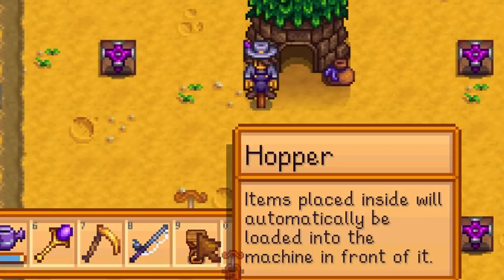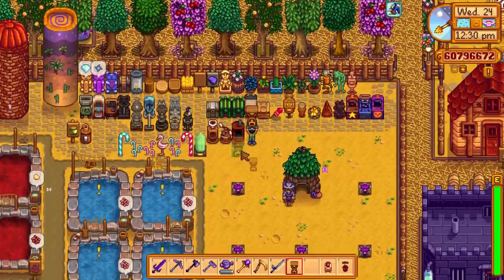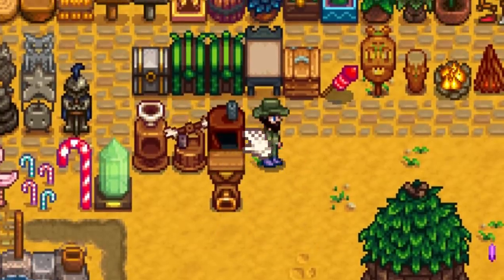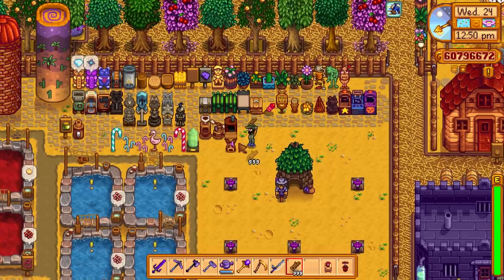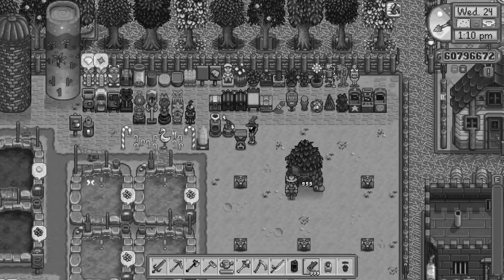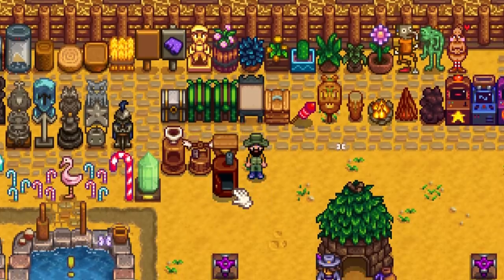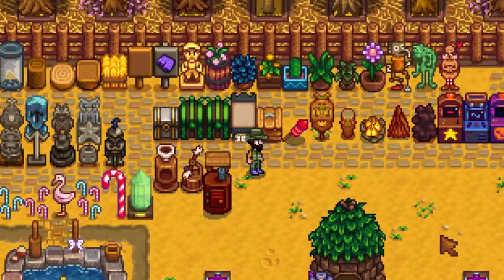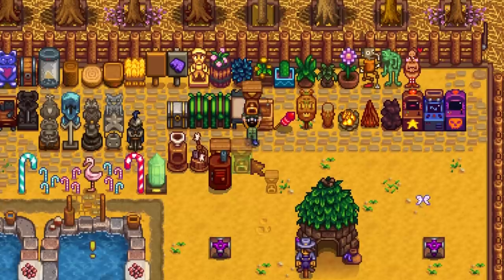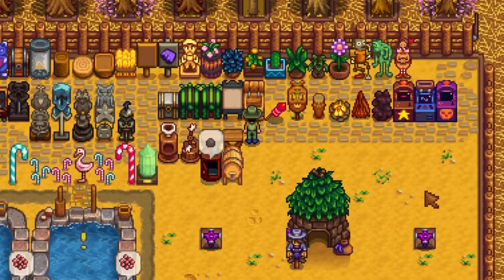We also have the hopper. Items placed inside will automatically be loaded into the machine in front of it. For example, if we place a charcoal kiln and then a hopper behind it, whatever item you put in the hopper will automatically go into the kiln. Place a big stack of wood in there — you need the hopper first then the kiln in front of it — and it automatically produces coal. We can do this with all sorts of machines. For example, put a hopper down, then a keg in front of it, fill the hopper with coffee beans, and it's automatically making coffee. Incredible.